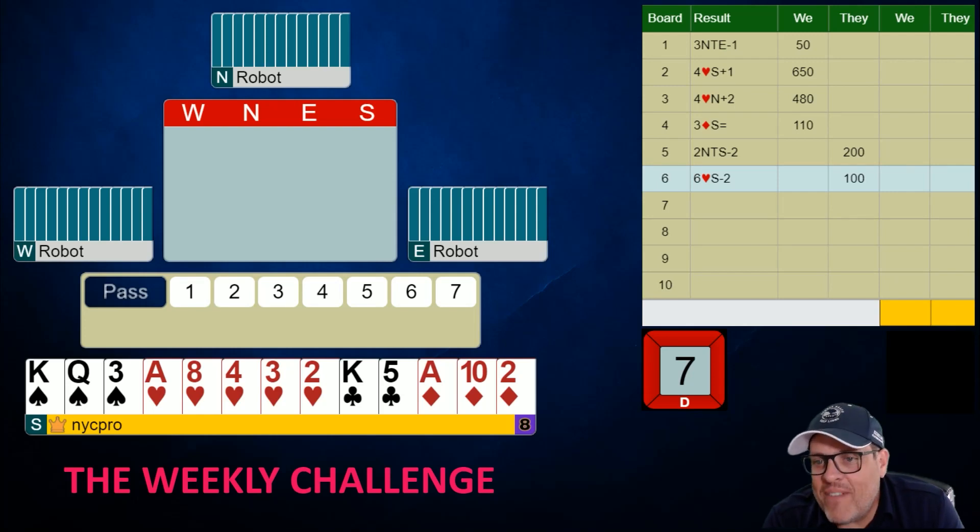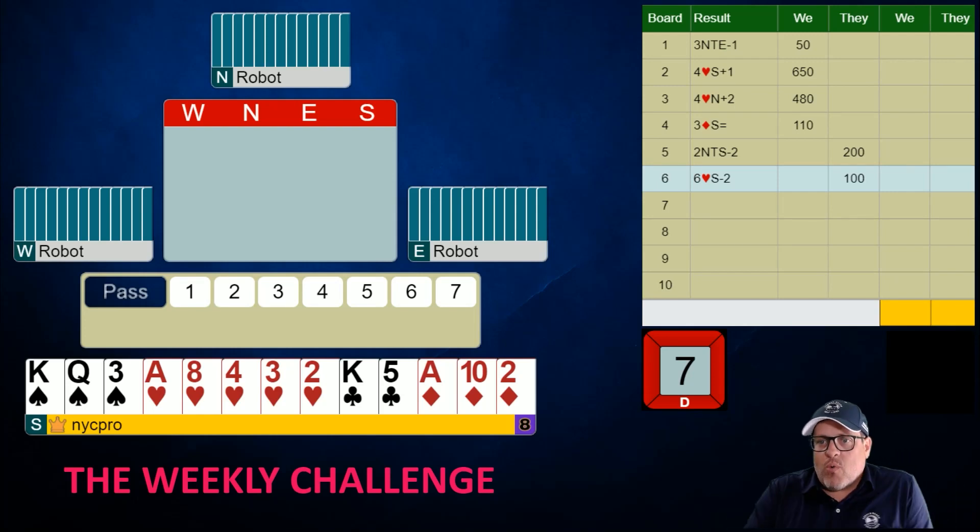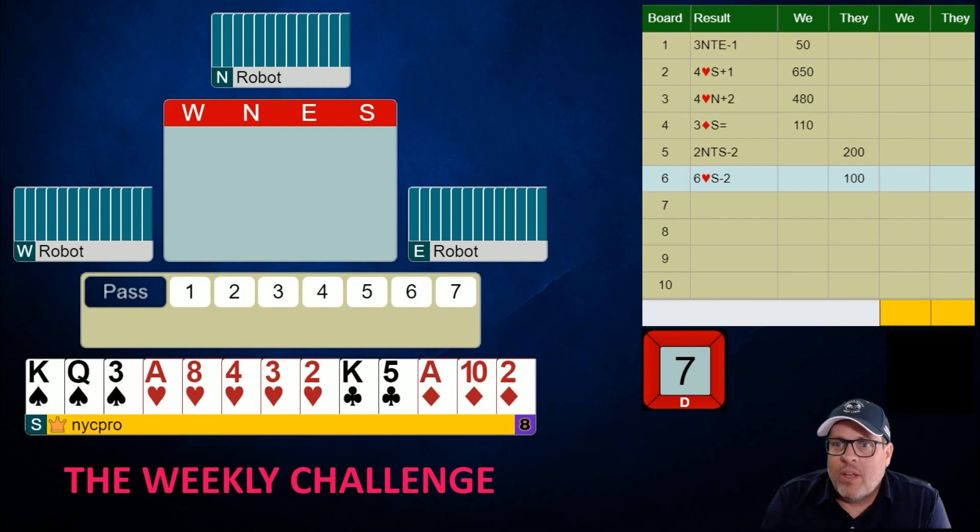Board 7 in our 10-board robot challenge. Quick recap: we're doing okay so far. We had one weird result — the last board we played yesterday, board 6, where the robot just kind of bombed off to a six heart contract that maybe wasn't that great.